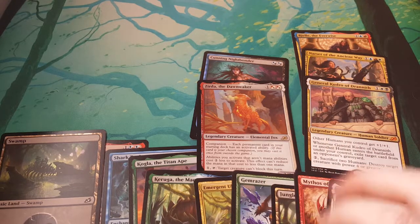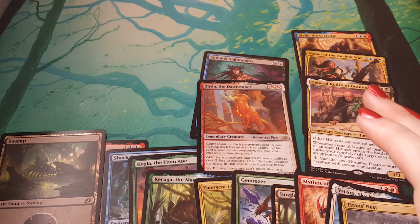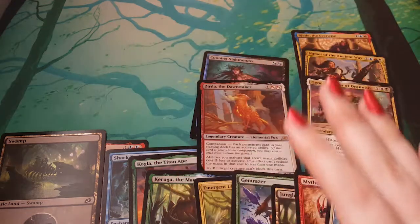So part one — over and done. Pretty good: three mythics, foil rare, smattering of other foils, some solid rares there. I think we're doing okay. Good start. We'll see you next time. Bye!